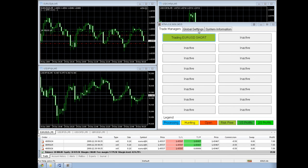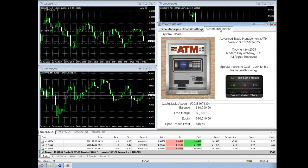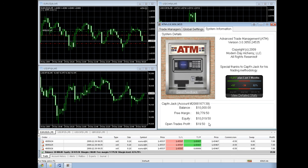We've got the trade manager, the global settings tab, and the system information tab. If we select the system information tab, it shows the account balance, and this will update in real time — every tick that comes in, it will update. It shows the margin that's been used and that's available, and the current equity, which is basically your balance plus your profits.